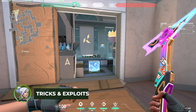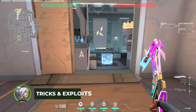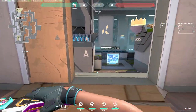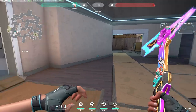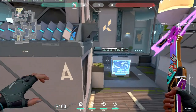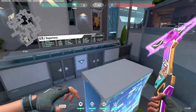First, let's start off with all the glitches and exploits that you can use to help you get kills. Over here on A Heaven, if you just jump off this platform right here, you can actually just make it right onto this platform on site without using any abilities at all. So you can just straight up run, and as you can see, I can make it up here.